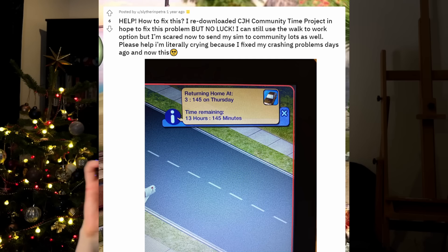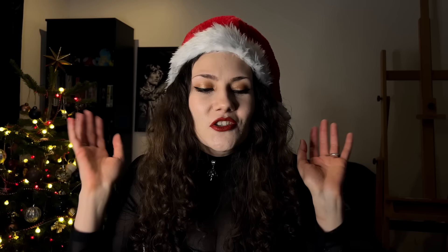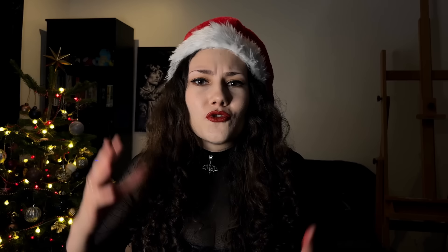But there's only one tiny problem: sometimes it shits itself. There's this very common problem with the Community Time Project — I think every single person that's ever used this mod has had it at least once. Sometimes the game just randomly decides that one of your sims, or perhaps the entire family, is due home in like 3 business days. The longest I've seen was like 72 hours. During that time your sim can't go to work, can't go to school because the carpool doesn't come, or the school bus. Even if you make them walk to work they're not going to come back unless the time elapses, and their needs are frozen. So, disaster.